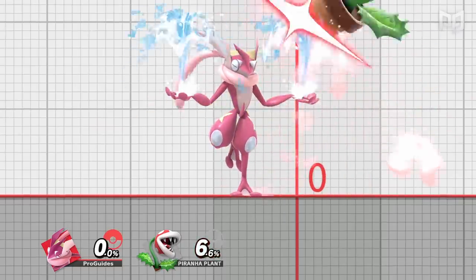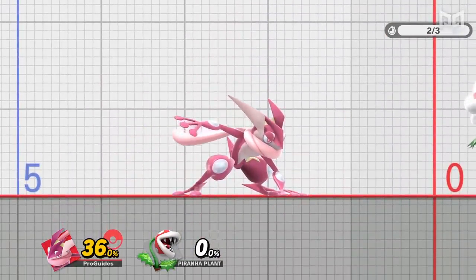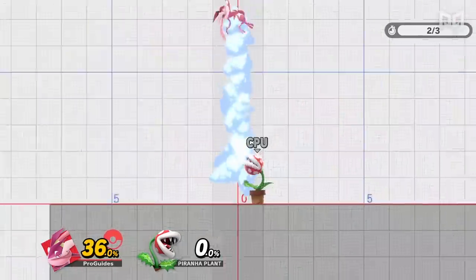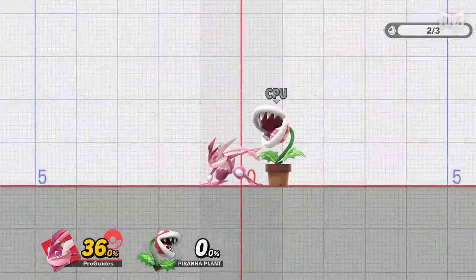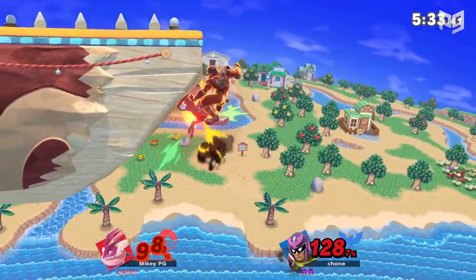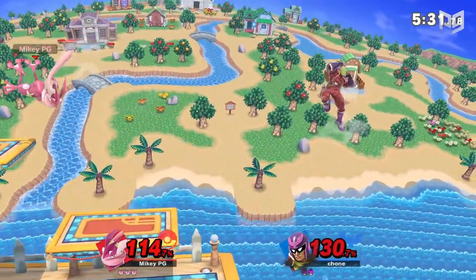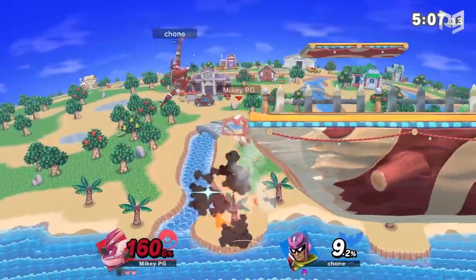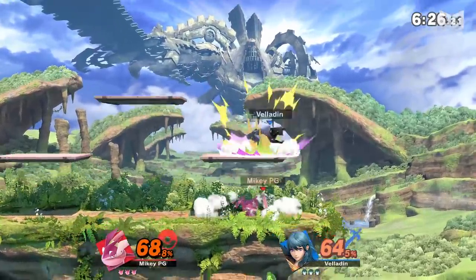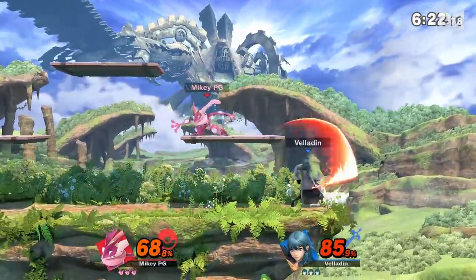First up: master the tech. In Smash, teching is what happens when you press the shield button as your character hits a solid surface — the stage, the top of a platform, or a wall. When you tech a hit on stage, you can either tech in place and stand straight up, or tech into a roll in either direction by holding your left stick as you tech. If you're off stage and get hit into the bottom of the stage, you can buffer options out of the tech, inputting a jump or an up special that executes immediately once the hit is done.